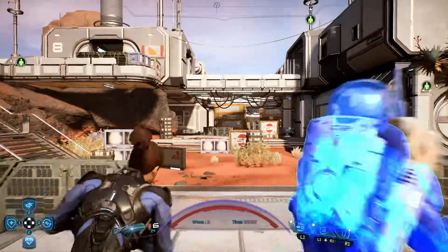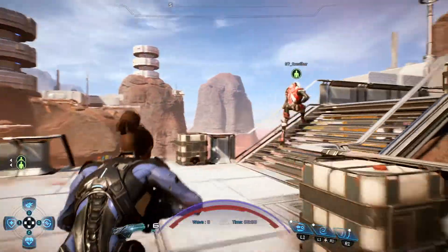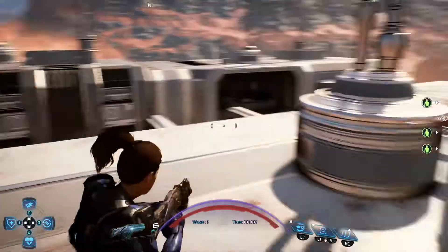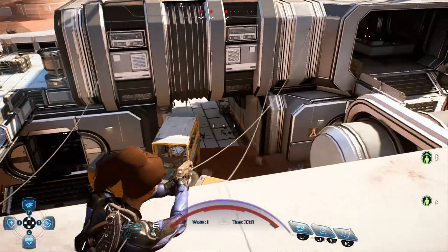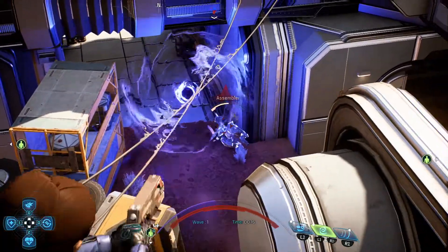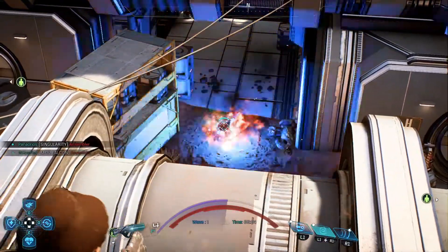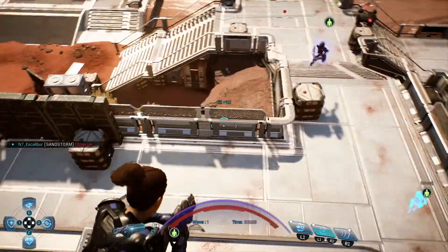Alright guys, we're back on Firebase Sandstorm. This is a pretty good map — most of the fighting you can do on the rooftops, which is good. I don't remember what enemy type we're fighting. Let's hope it's Remnant, because Remnant is the easier type. It is — perfect. Let's throw that Singularity down there. Okay, that's Singularity — see, it lifts up both of those enemies.